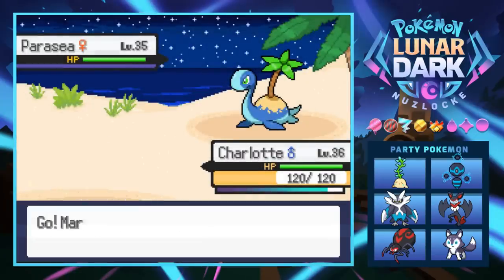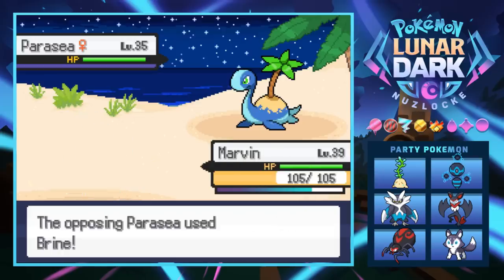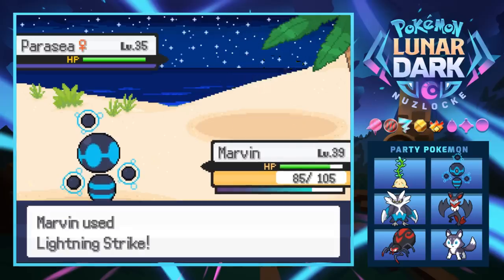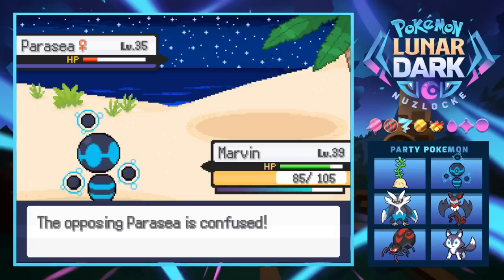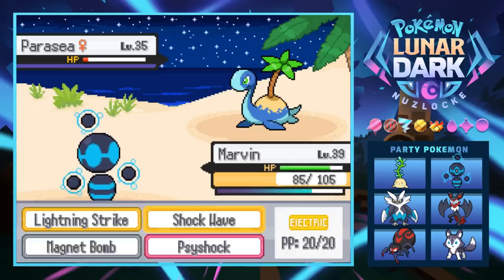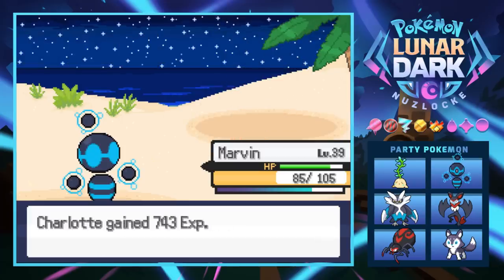I really hope this thing's not part Ground type. Giga Drain looks like the biggest thing to worry about. Going for a Brine which doesn't do much. We get a critical hit that doesn't quite knock it out, but we do get the confusion. The Parasea doesn't knock itself out, but now we can just finish it with a Shock Wave — one down.